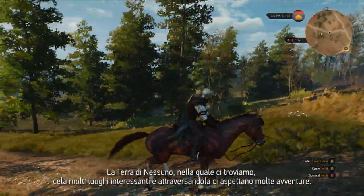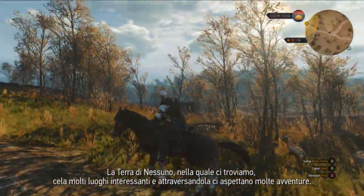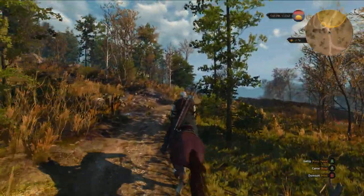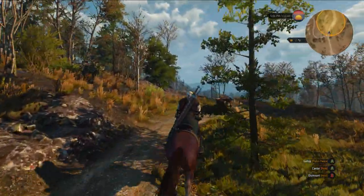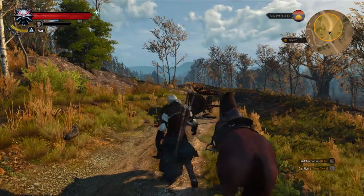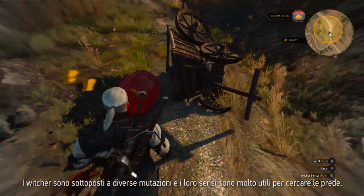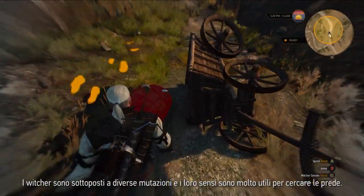No Man's Land, the huge area around us, has a multitude of interesting places and events that you can stumble upon during your travels. A Witcher is equipped with a variety of mutations. The Witcher senses come very useful when tracking down your target.